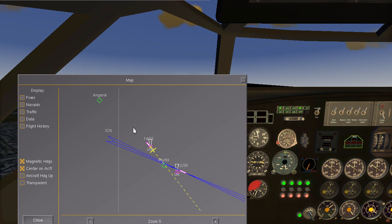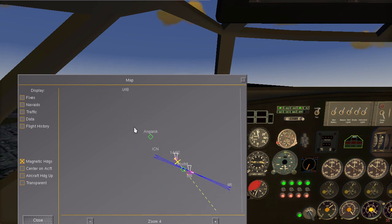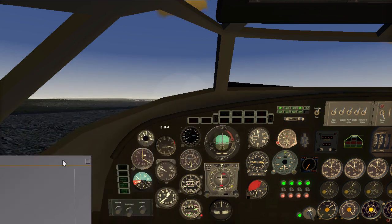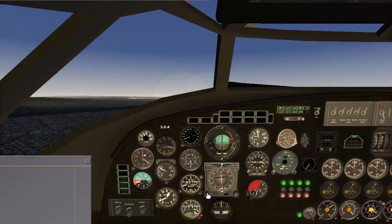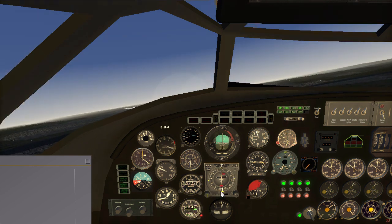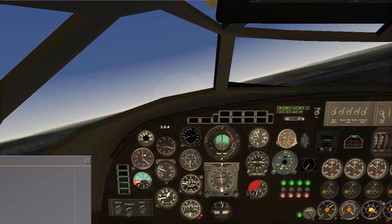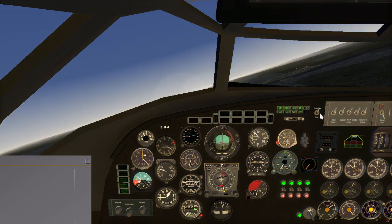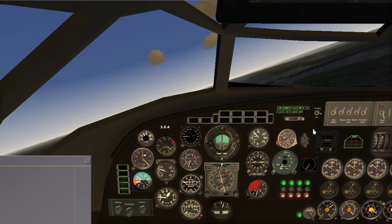We are checking the airport — it's here, so we go 180 degrees. Let's just go 180 degrees. Funny enough, in what direction the compass will go now — in this direction, okay.